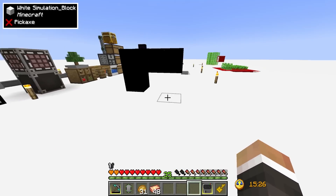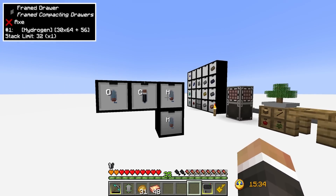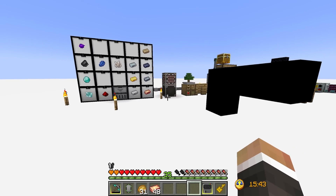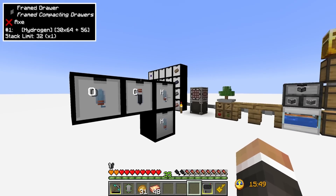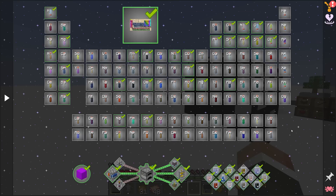I've moved the storage drawers and draw controller away from where they were previously, but I haven't moved the elemental storage drawers holding the elements from our chemistry. A lot of people in the YouTube comments and Twitch chat have requested that I set up a periodic table of storage drawers to house all of the elements.